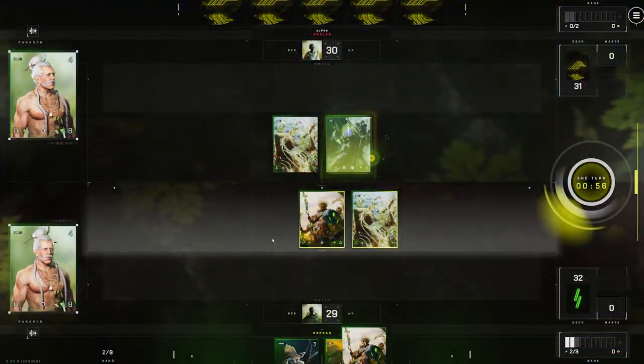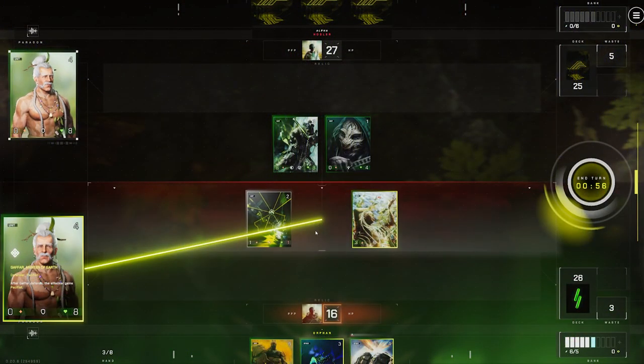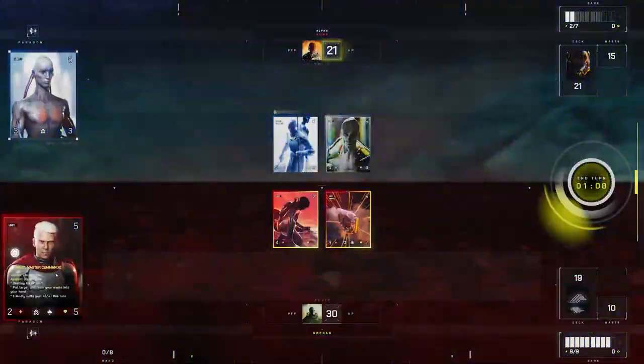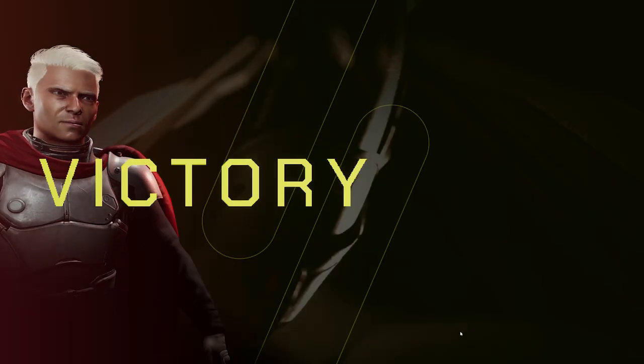If you're playing a unit onto the battlefield, it will come in fatigued — that means you won't be able to attack with it the very first turn. You'll have to wait until your next turn before it's usable. Don't forget, in the heat of battle, when you have enough energy, to look over to your left and play your Paragon. They're big boys for a reason — they can usually turn the tide of battle with their powerful effects. The game will continue on like this, you playing turns, them playing turns, you playing units, them playing effects, on and on until someone ends up victorious.